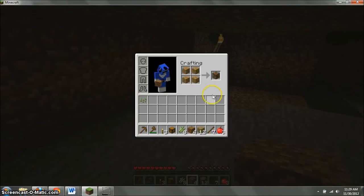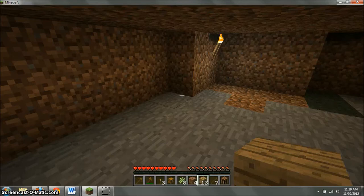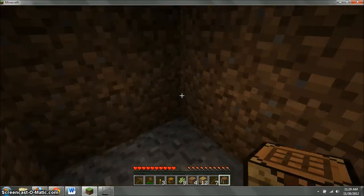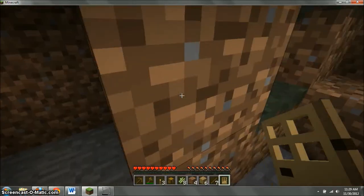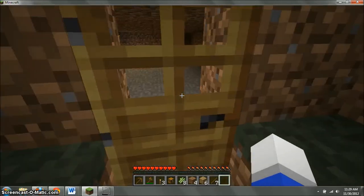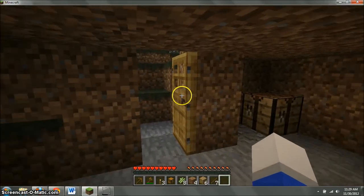Oh my god, so much lag. It's okay, computer, it's okay. Let's make ourselves a corner over here and we will make ourselves a door — six planks in the crafting table. Come on. There we go, and we have a door — beautiful! That'll keep all those scary mobs out of our house.